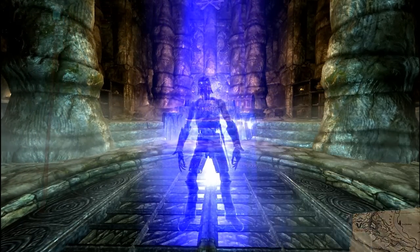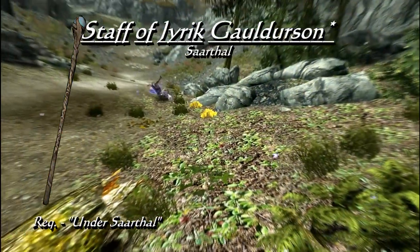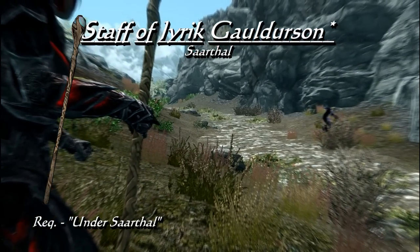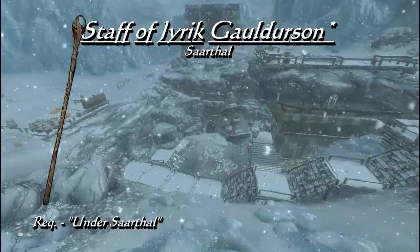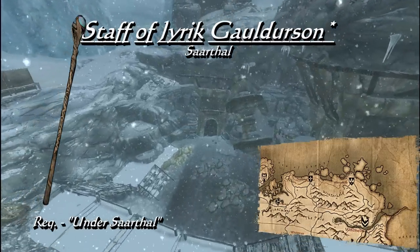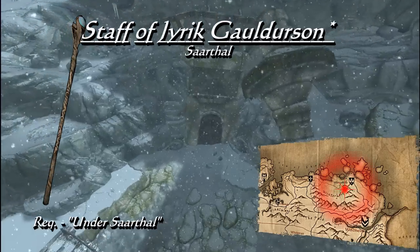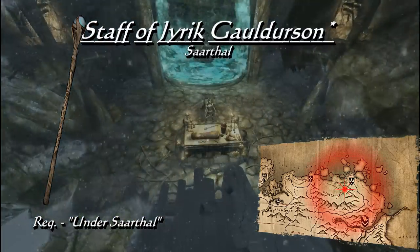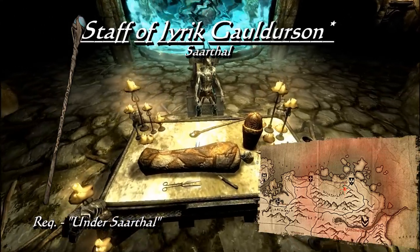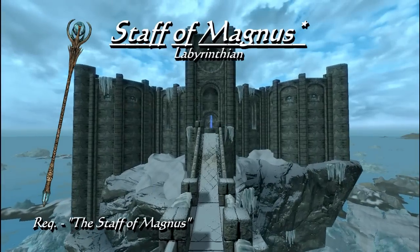Another more offensive staff is the Staff of Jyrik Gauldurson. It takes on the appearance of a restoration staff, but that is where similarities end, since it does 25 points of damage and, unlike other shock spells, deals double that in magicka damage. To obtain this staff, you need to begin the quest Under Saarthal, which starts in the Mage's College of Winterhold. It involves a field trip with Tolfdir and ends in the chamber of Jyrik Gauldurson. The staff should be on the table in front of him, and it is highly recommended that you grab it as soon as you see it, because Tolfdir can pick it up and use it against Jyrik.